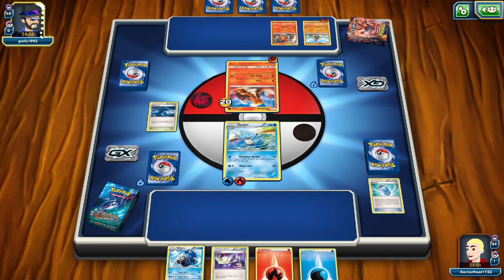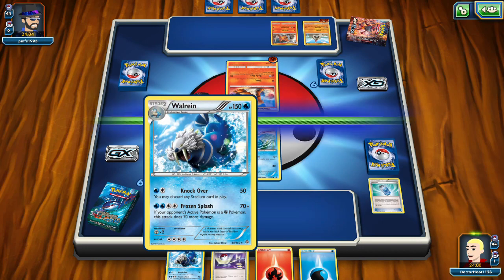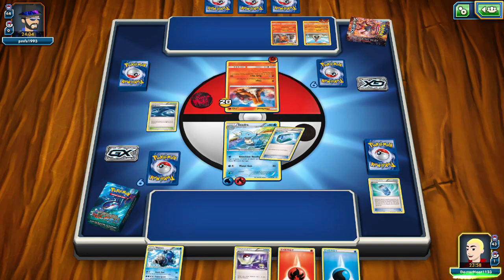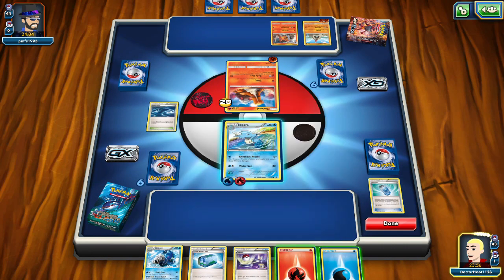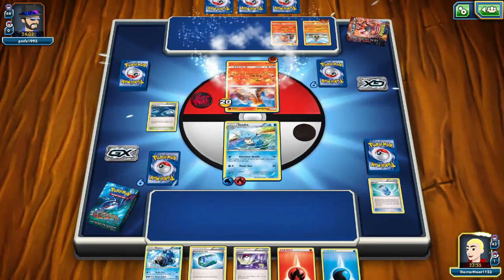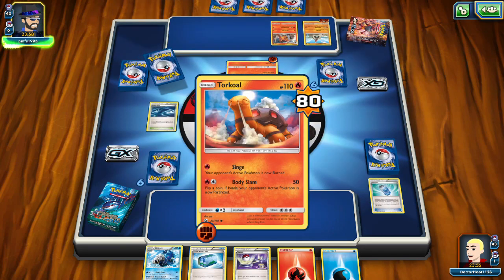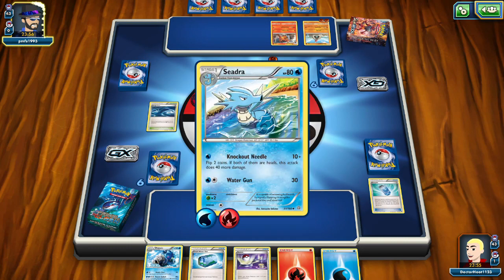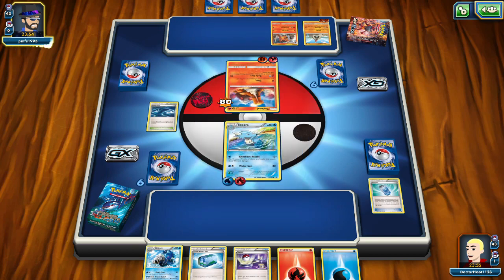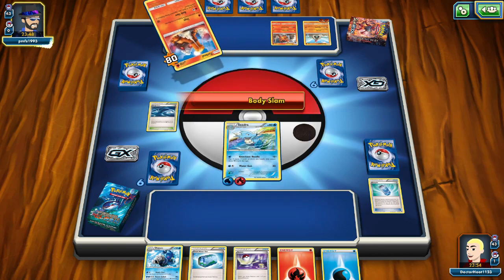We have enough for that. Flip two coins - if both are heads this attack does 40 more damage. We weren't lucky enough, so we do 10. But they're weak to it, so 20 - probably 60. We'll think about a knockout. We do have one Pokemon involved. We'll need to work for this. We can't add any energy - let's do a Water Gun just to play it safe for some confirmed damage. That's 80 out of 110. Knockout Needle could do the damage we need.